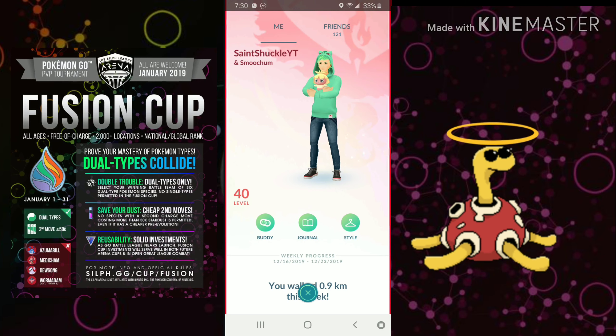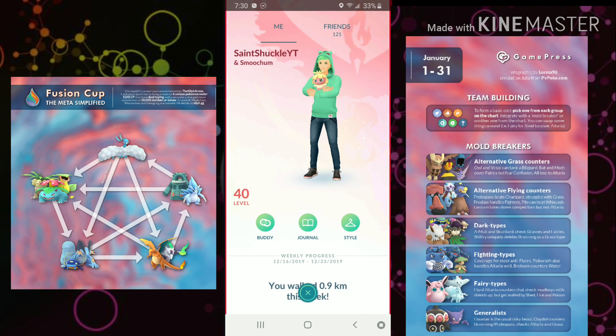We're going to be going over the GamePress Meta Simplified graphic, which I will be providing a link to in the description. We'll go over each of the Pokemon in the main infographic, and then the six different subcategories, covering about one Pokemon — sometimes maybe two — in each of those categories. First off, at the very top, you can see Altaria. Let's pull Altaria up: Altaria with Dragon Breath, Sky Attack, and Dragon Pulse.